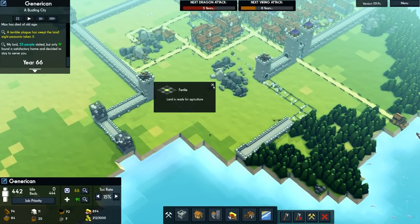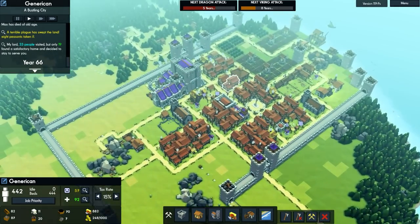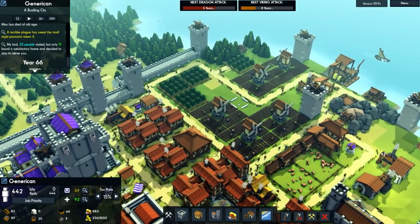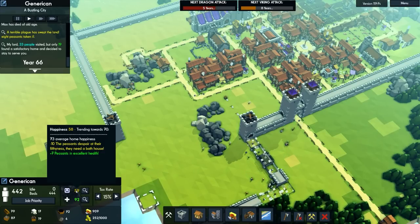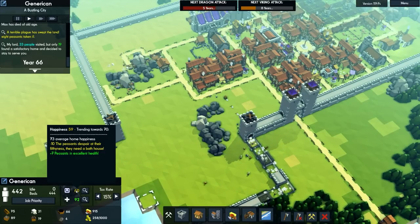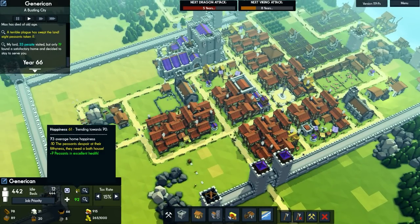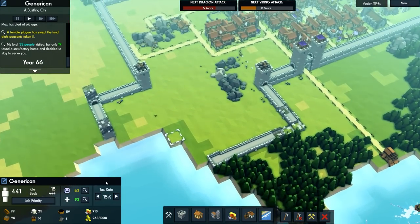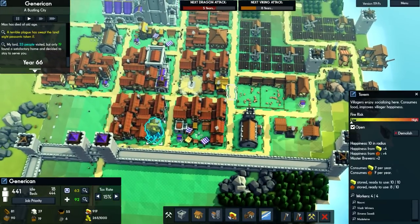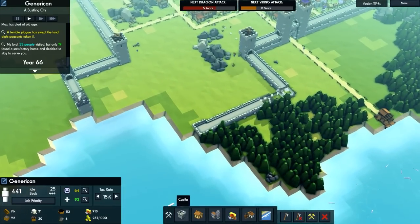We actually have some fertile land over here. We've got some very fertile land up here if we need more, but currently food-wise we're okay. It looks like everything's been cured — peasants are in excellent health. That plague has been quickly sorted out. We have good health care. They are trending towards happiness 70, with 73 being the average home happiness. Possibly a lack of taverns in some areas, although we do have good tavern coverage.